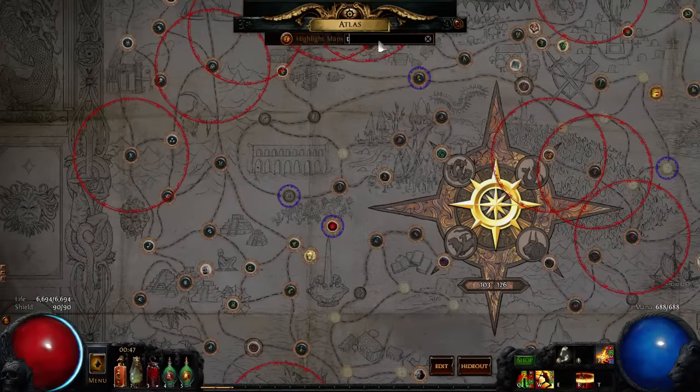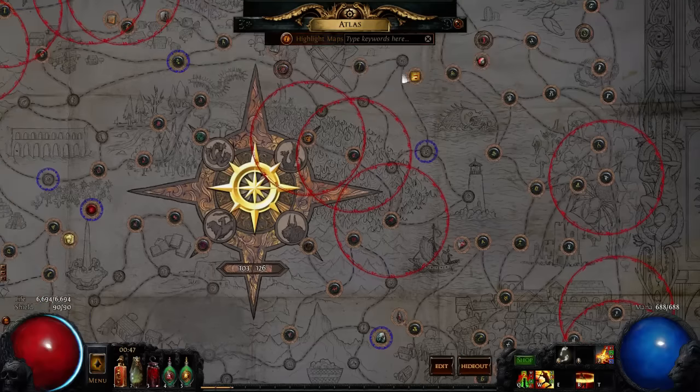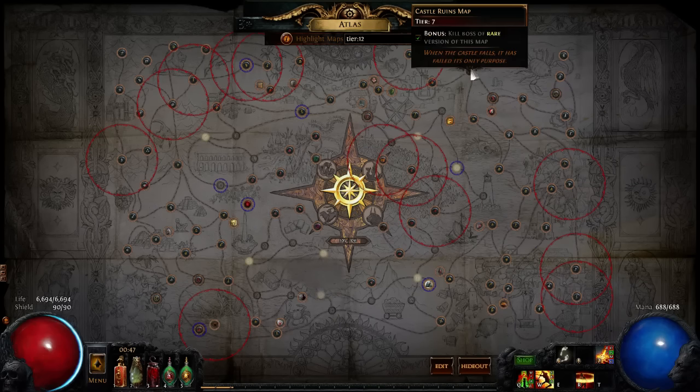There's one other thing I want to quickly explain — there was a misconception I had with a few friends. When you do not have another tier on your atlas at all, say no tier 12 whatsoever, we thought that if a tier 12 would have dropped in your map, it just wouldn't drop — there'd be nothing. But that's not actually what happens.